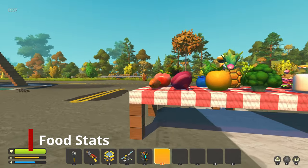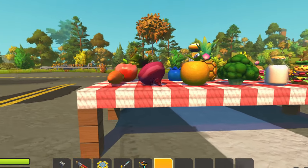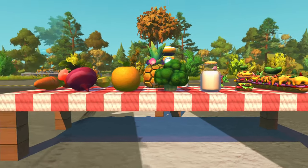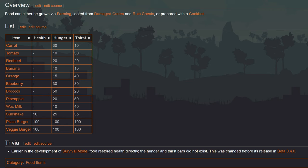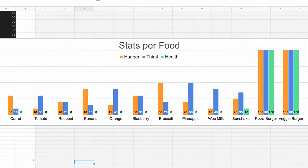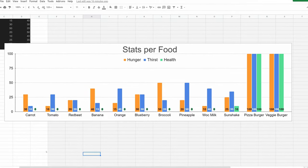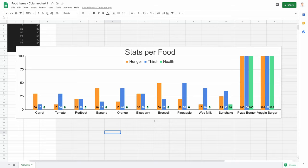First question: how nourishing is every food item in the game? Usually I would have eaten every single food item in the game to figure this out, but the Scrap Mechanic wiki already has all the data that we need. However, it's just a table and nobody likes boring tables. So I went ahead and made a fancy-schmancy diagram for you. It still kinda looks confusing because there's just so much data, but it's a diagram — so it's SCIENCE!